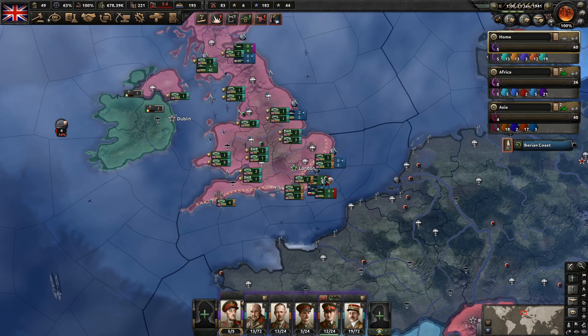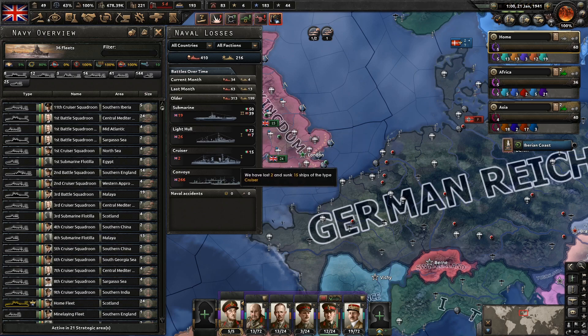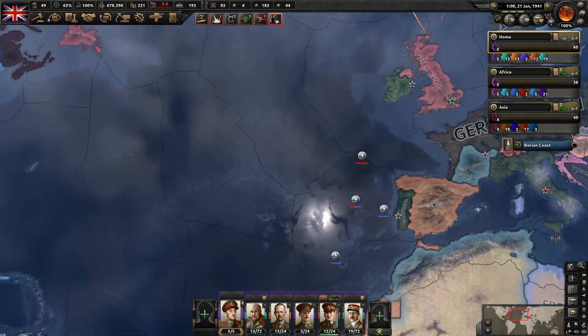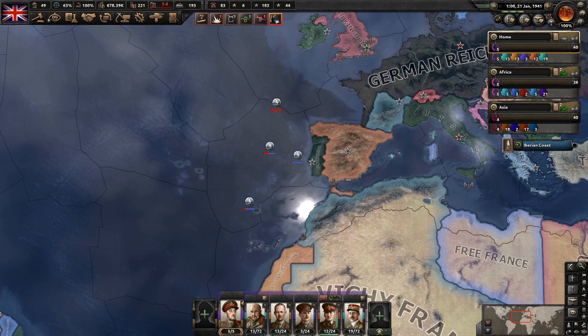Now we also need to have a quick look at the naval situation. We are losing a lot of convoys. This is a little bit older — let's look at the last month. 63 convoys sunk last month and we sunk seven submarines. The current month is 34 convoys lost due to three submarines sunk. Not very good. And it does look like a lot of them are going down right about here.